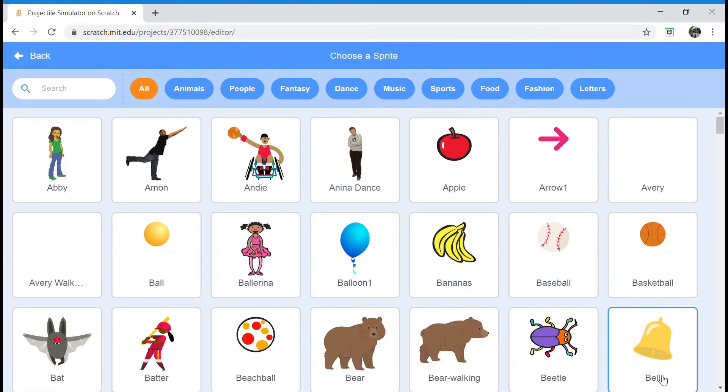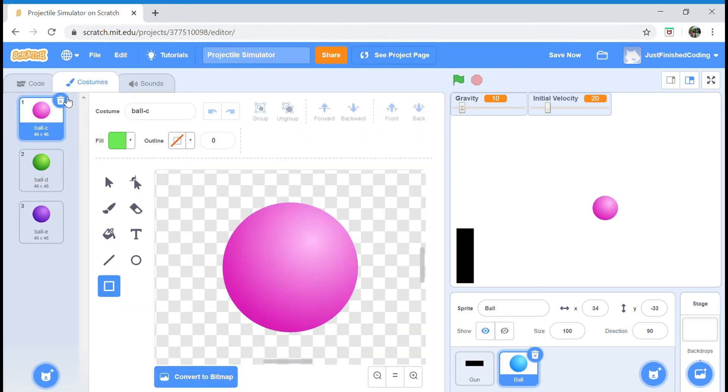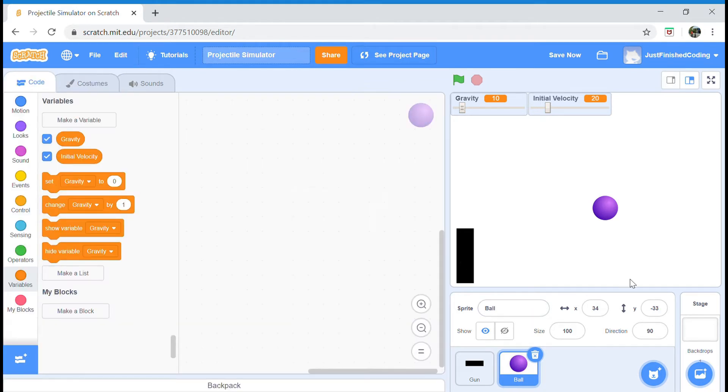Click or choose the sprite you want in the Scratch library — you want to click this ball sprite. I'm going to head over to its costume and delete every costume except the purple one, because I think it's going to contrast well with the blue background which we will add later. I'm going to set the size to 70 so that it's more proportional with our gun size.